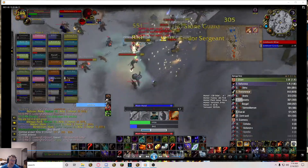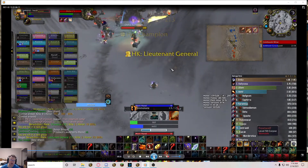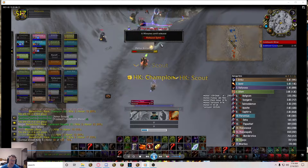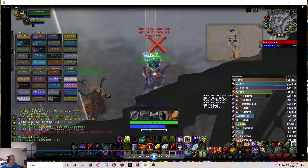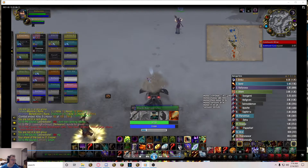Then there's Immolate into Conflag - that's basically the bread and butter, the Immolate Conflag every 10 seconds. And when you're low mana you want Searing Pain. There's kind of this fire rotation and shadow rotation that you do.